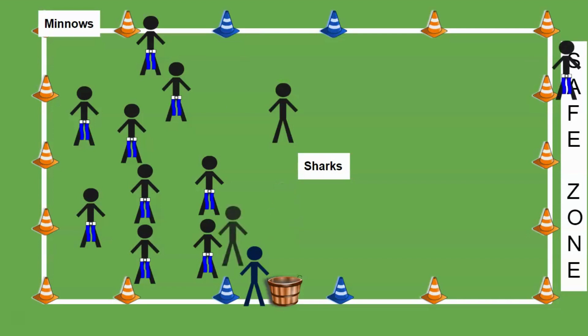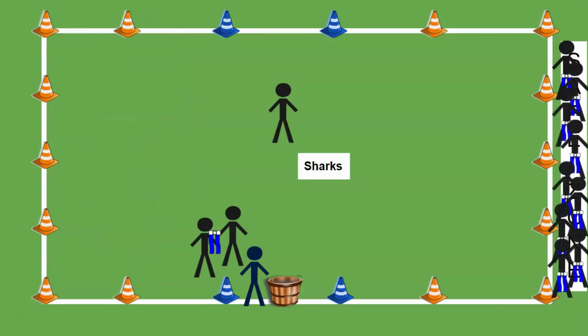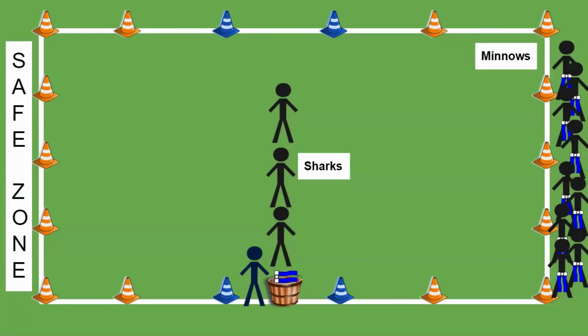A shark was able to get this person's flag, and now that person turns into a shark because they don't have a flag anymore. The remaining minnows made it to the safe zone. The shark drops the flag belt in the bucket, then all sharks line up in the middle again. For the next round, the minnows switch sides and try to reach the safe zone on the other side.